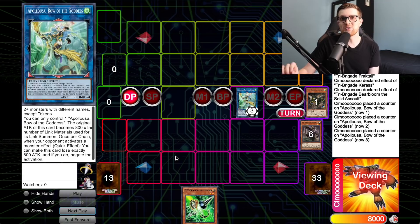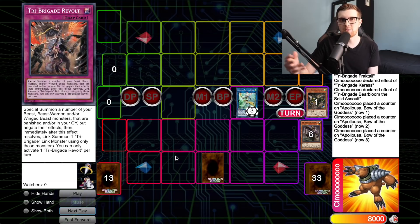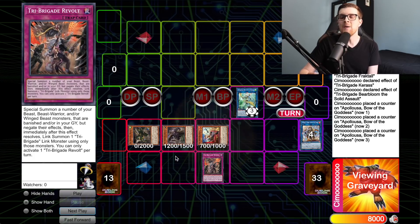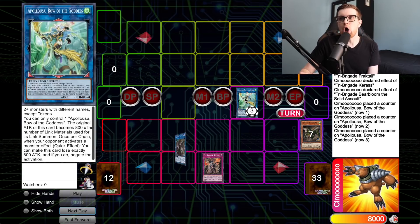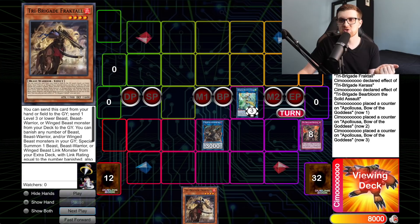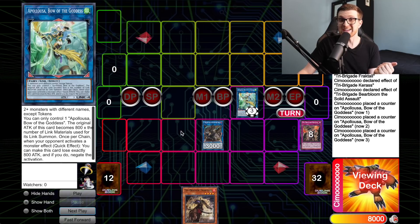From here we link off Bear Bloom, Kit, and Karis to get Appaloosa with three negations — already pretty decent. Bear Bloom was linked off so we get to add a Tri Brigade spell or trap; we grab Revolt again, set it, and put a card back on the bottom of the deck. During the opponent's turn we Revolt once more, bring out Shurag for a banish. We don't have Rugel for the extra normal summon, but in exchange we get Appaloosa for three effect negations. Nerval also triggers to add Fractal back to hand as a follow-up for next turn.